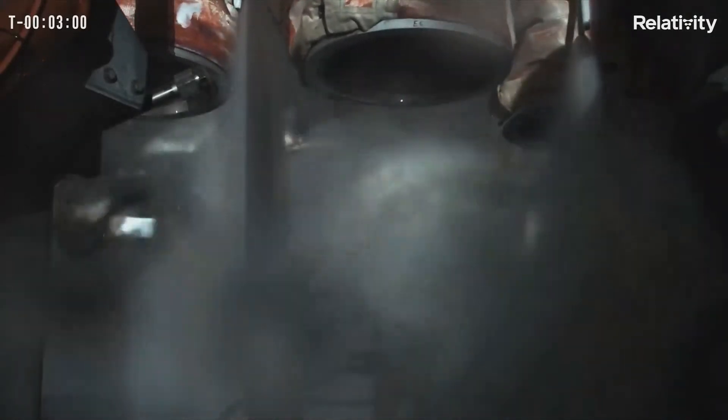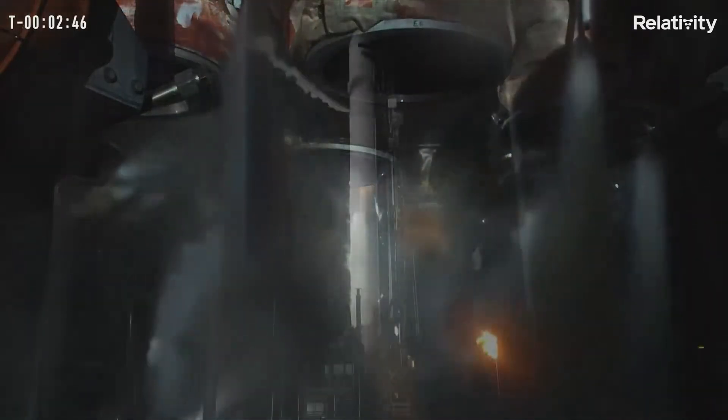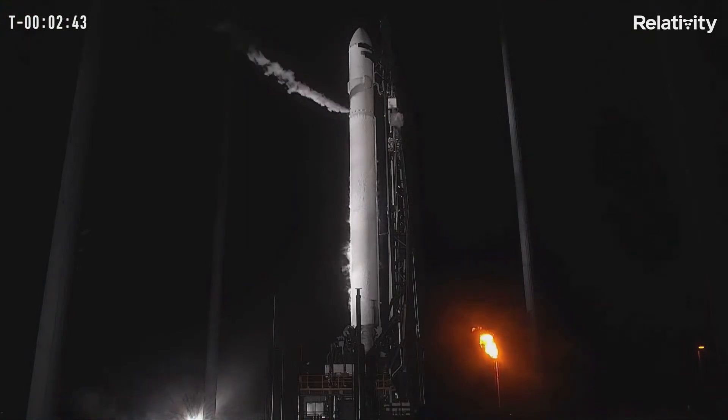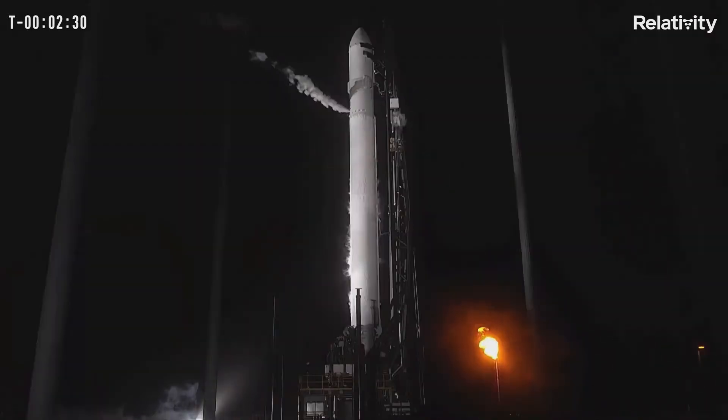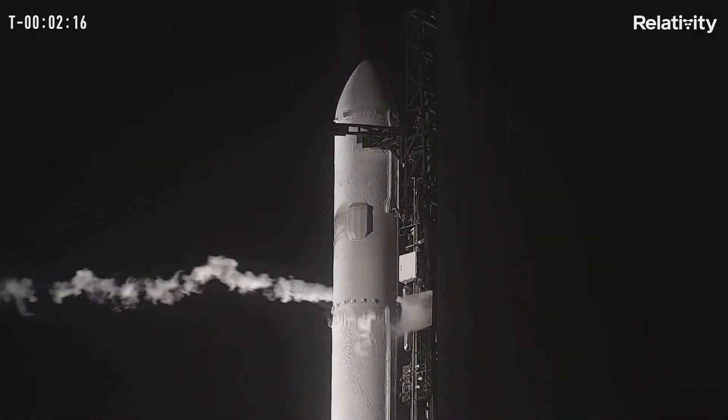Stage 1 is on internal power. The strongback will be retracting shortly — there it goes. We're retracting that black truss structure to prepare for umbilical separation now that both stages are on internal power. Stage 2 TVC checkouts are underway, and we're doing those final thrust vector control health checks on the upper stage.